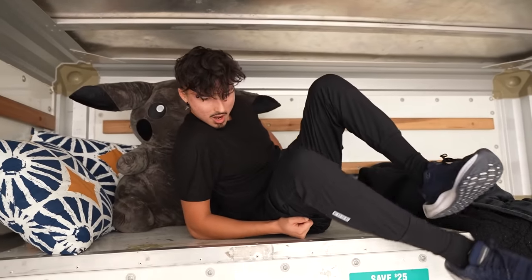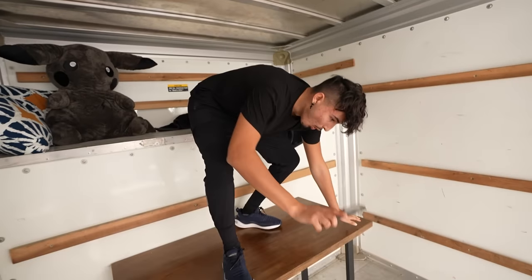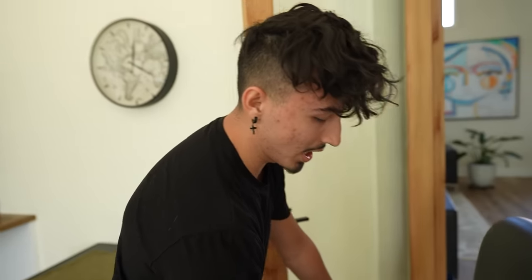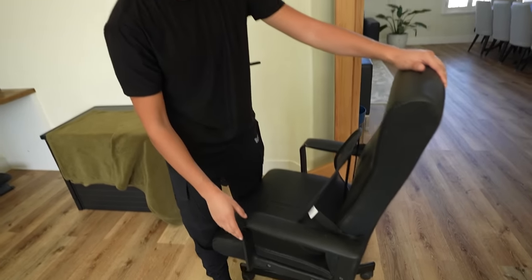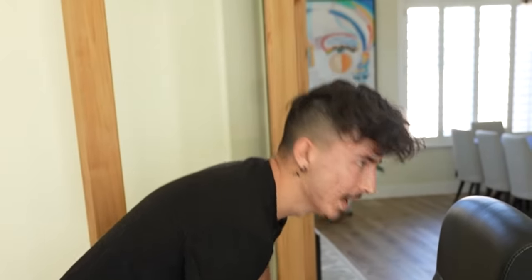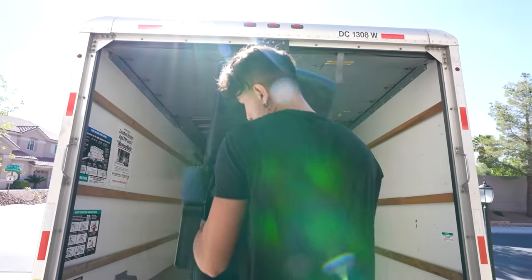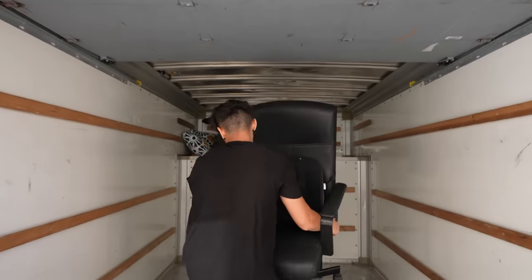Now that we got that sorted out, it's time to get the actual setup. Step one for the setup is the chair. I have a nice pristine rolling chair right here. The problem is it's a rolling chair — it is gonna be rolling down the truck like crazy. I don't think you guys understand, I am gonna fall off this chair probably 20 times while it's moving, but it's gonna be funny. We're getting the chair up there. Let's put this down.